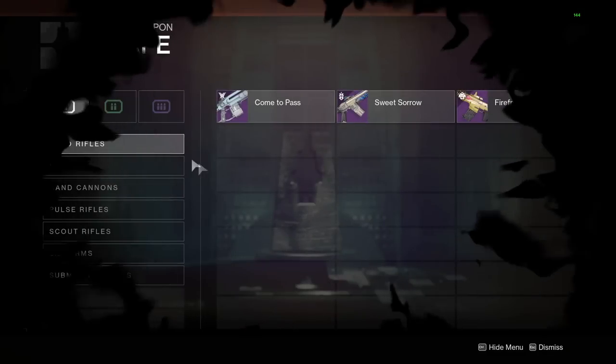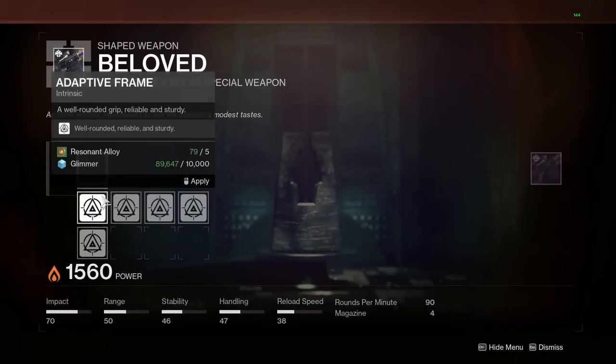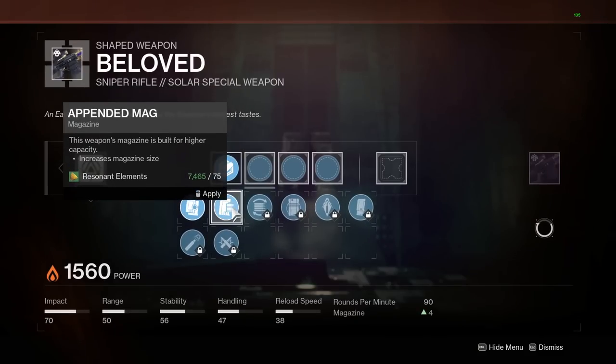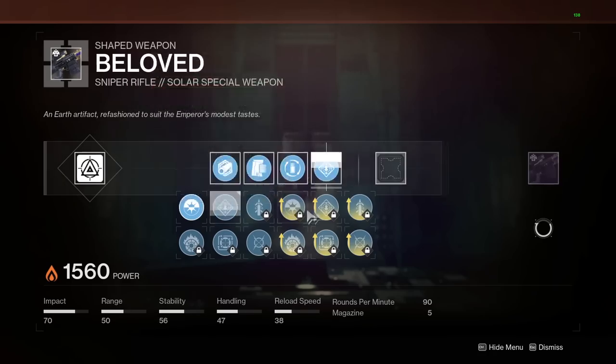Before we really go into anything, just a side note: when you first craft your weapon, you should always go for PvE add-clear perks to speed up your grind - yes, even for your PvP rolls - unless you really plan on diving in with it right away.